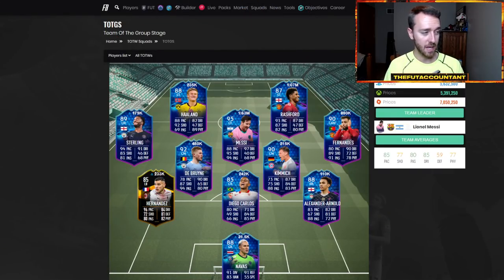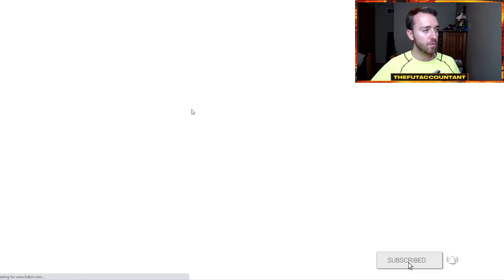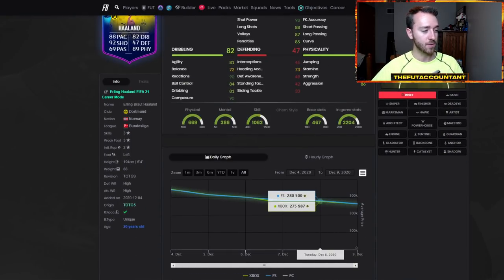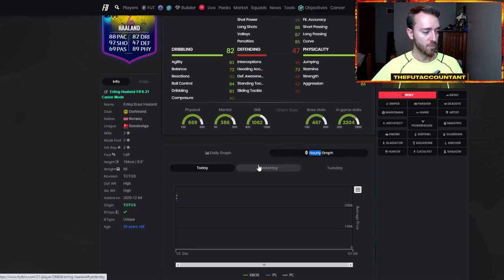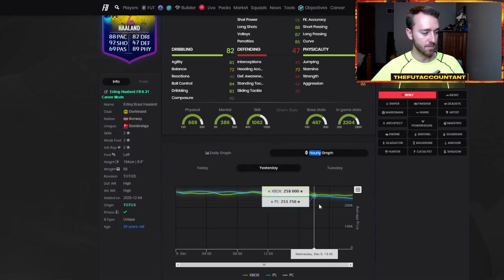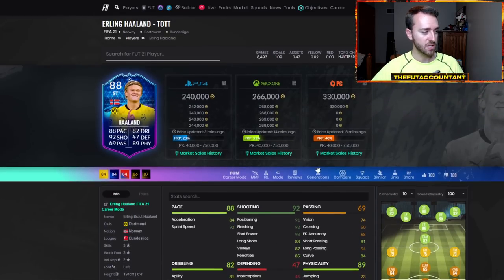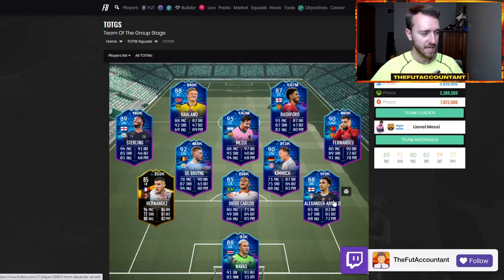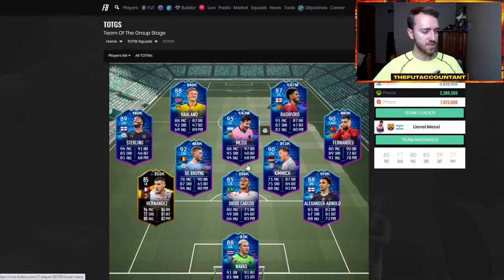I feel the same way about Team of the Group Stage cards right now — they're in packs and they're going to get supplied a lot today during rewards. A lot of these cards are down big. Holland is 240K. Wow, this guy has absolutely dropped off a cliff — he was like 250-260K today for most of the day. He absolutely dropped to 270K on both consoles. He's still 260K on Xbox, which makes me kind of interested in this card. But I think it's going to get supplied, and I do expect a little bit of a rebound after rewards today on some of these.